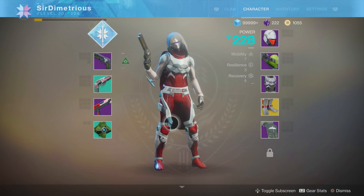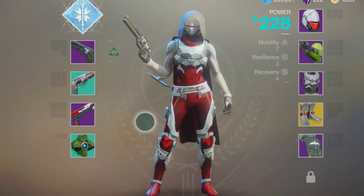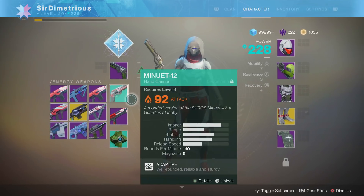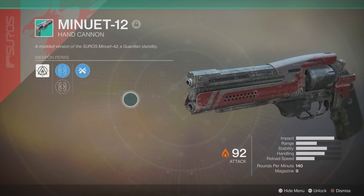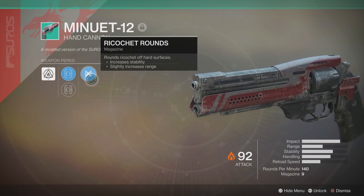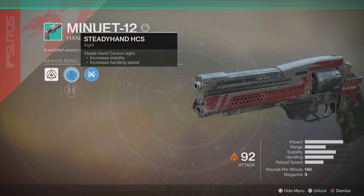Alright, so this is the gun. As you can see, my hunter is looking a thousand times fresher than Inspire's Poverty Titan. Taking a quick look at it, it doesn't really stand out too much, right? Like it's a green weapon, so you can't even put a shader on it, so it's stuck looking like this. It has one perk, which is ricochet rounds, which increases stability and slightly increases range. And then it has steady hand. Steady hand is the best sight in my opinion.